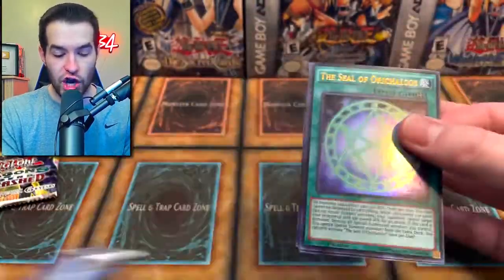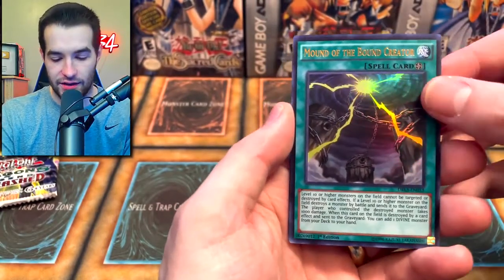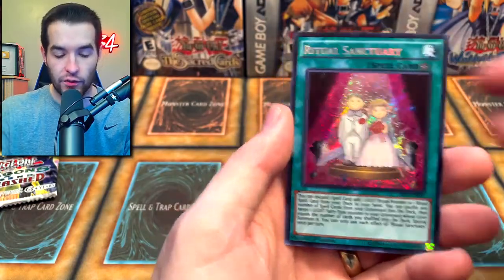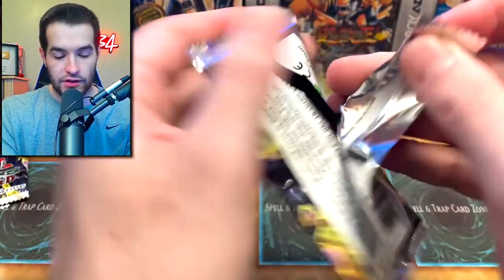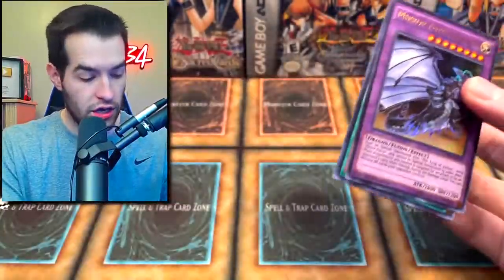The Seal of Orichalcos! What's the music for Seal of Orichalcos? I can't remember, but it's really epic. Number 59 Crooked Cook — that's good. Ritual Sanctuary. Another good card. The Seal — and then it plays the song and it's like, oh no... Yugi... you know, all that stuff.